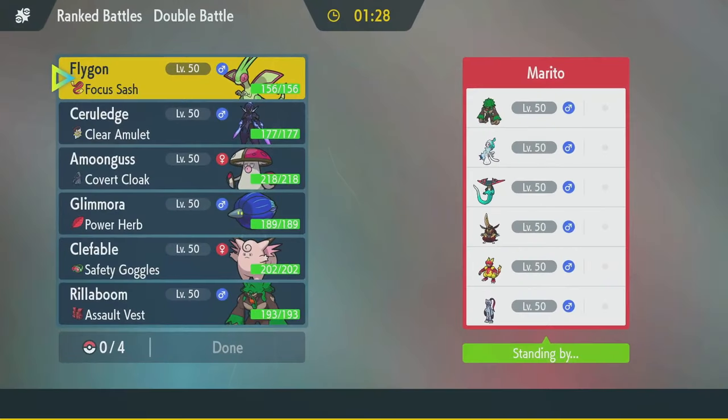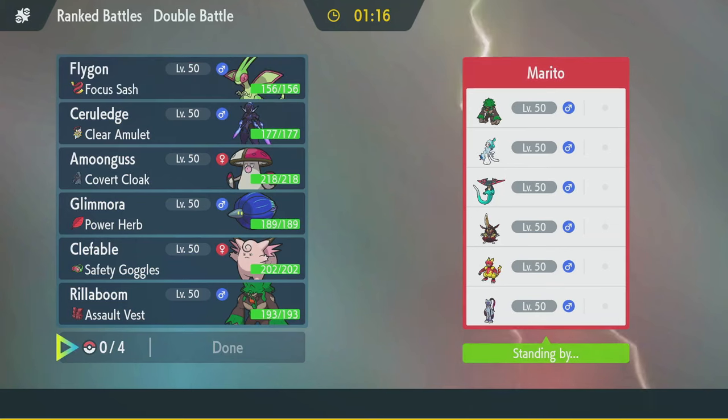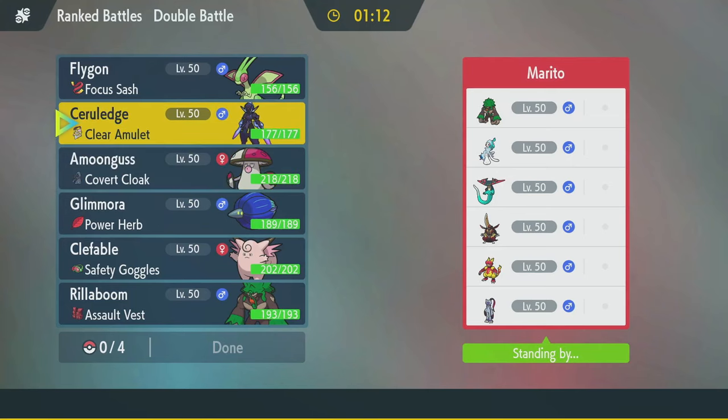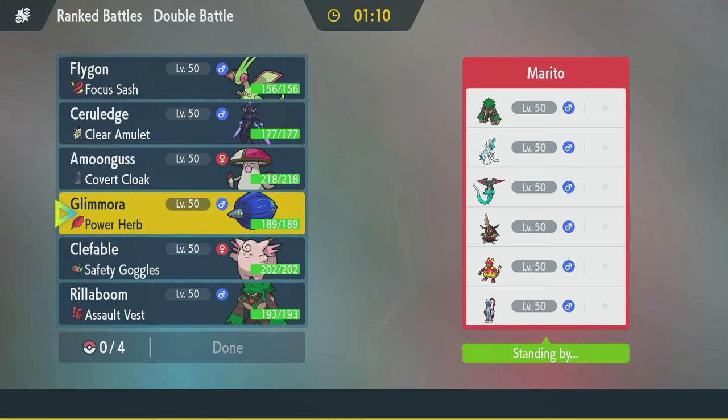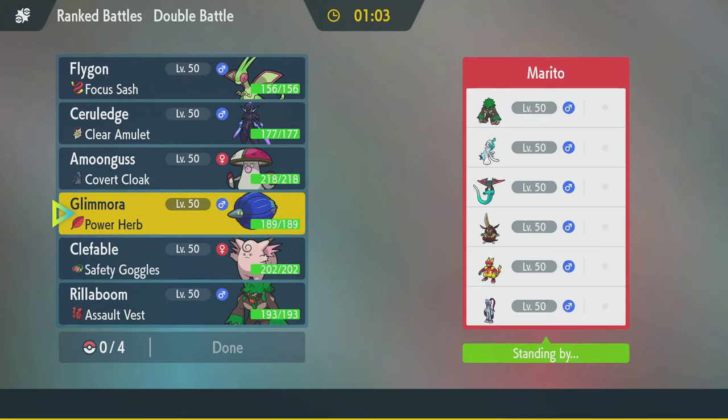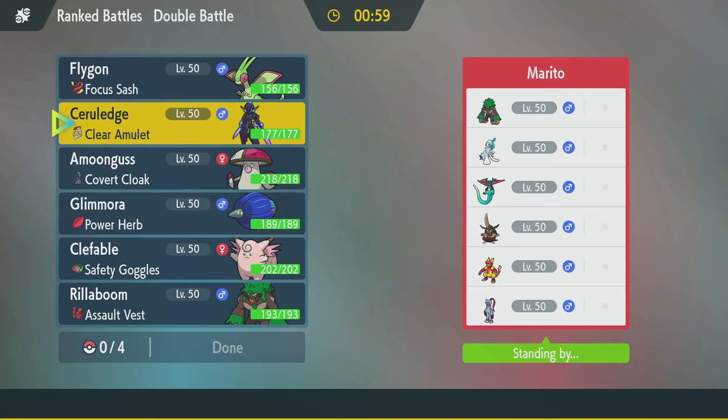Alright, here we are versus Sneasler, Dragapult, with Rillaboom, Primarina, King Gambit, Magmar. Magmar is cool. So it's probably Grassy Seed Sneasler. Dragapult's fast. King Gambit's rough for our Serraledge. But if it's a Dark Terra just-dark-moves thing, Clefable pretty much walls it. Where's their speed control? They just have fast Pokémon — that's their speed control. So actually Flygon putting up Tailwind could be pretty good.